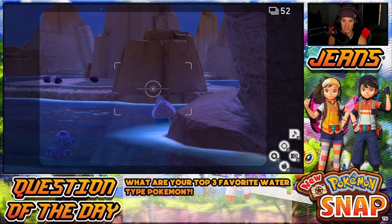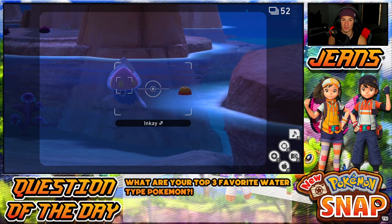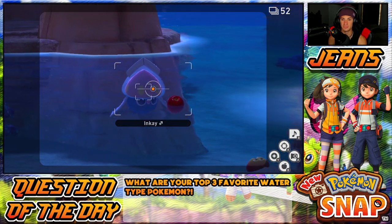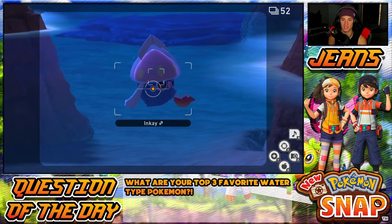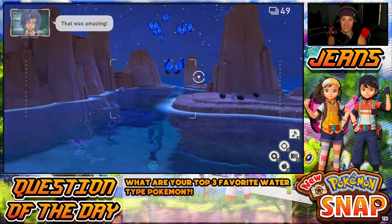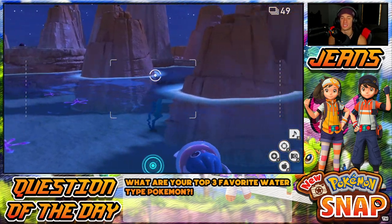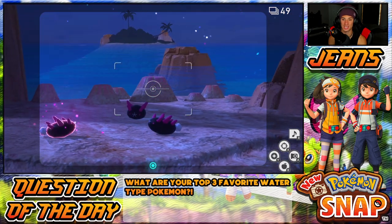Magikarp hops out here if you look a little earlier - there he is. You can actually get a decent photo of Inkay if you come and feed them apples. If you give them apples they'll eat them, light up, and do a pretty cool pose - you get a dope picture. There is a quest: if you feed all the Inkays you get a cool four-star photo. I definitely want to do the Primarina one because that one's pretty simple and fun.